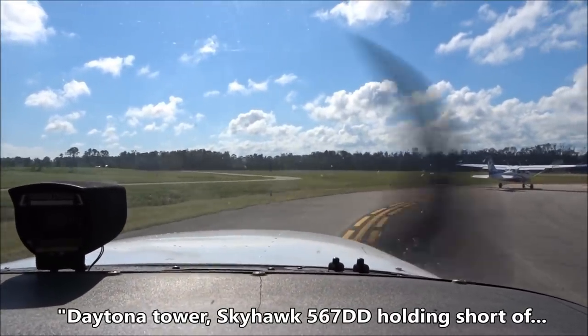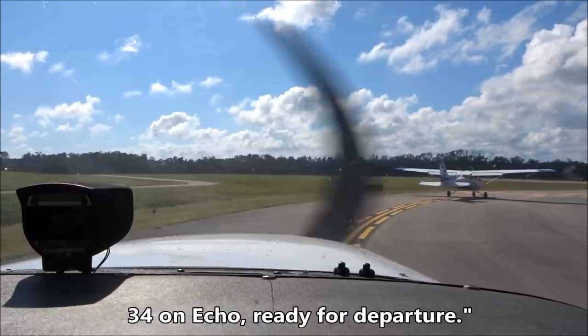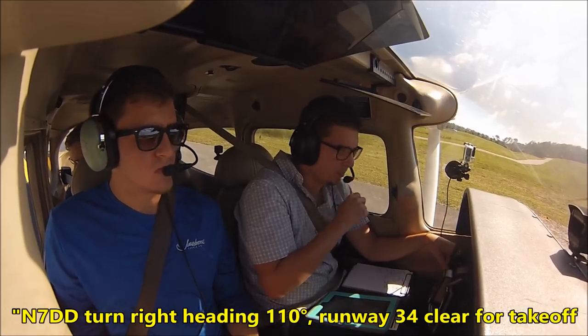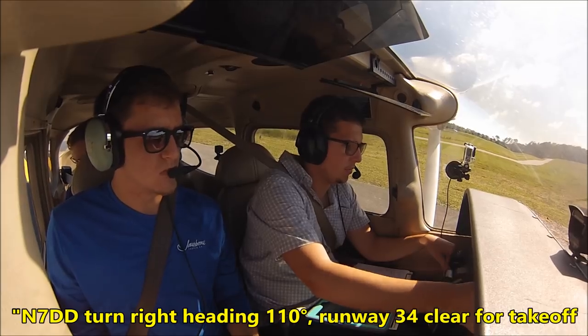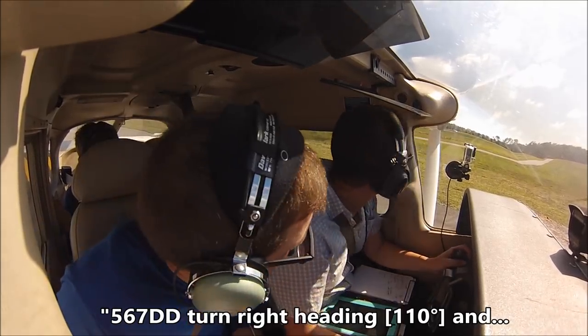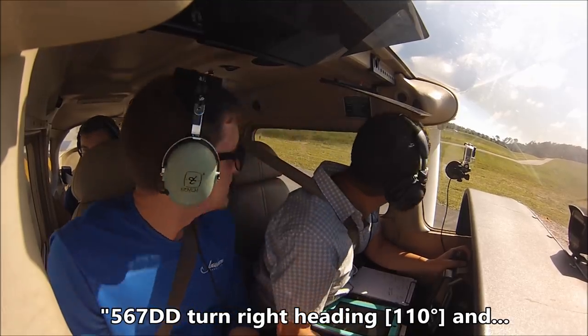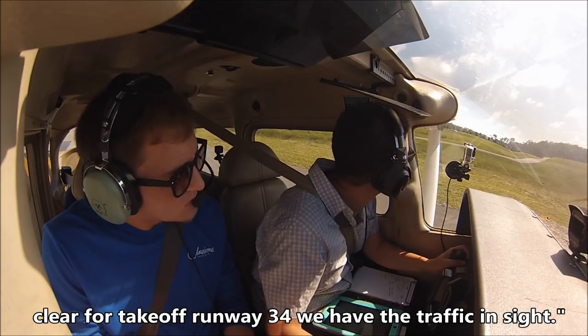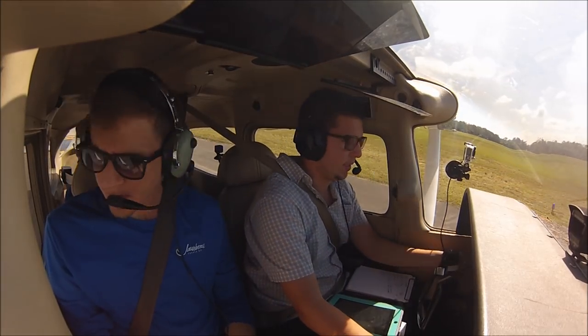Daytona Tower, Skyhawk 567 Delta Delta, holding short of 3-4 on Echo, ready for departure. 567 Delta Delta, turn right heading 1-1-0, runway 3-4, clear for takeoff, no delay, traffic on one mile. 567 Delta Delta, turn right heading 1-0-0 and clear for takeoff runway 3-4. We have the traffic in sight. Alright, runway is clear.